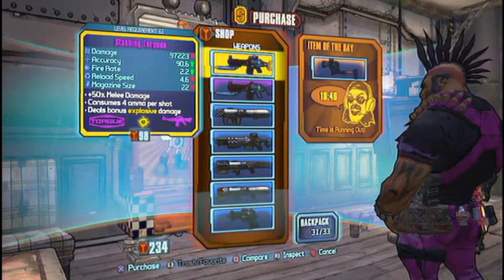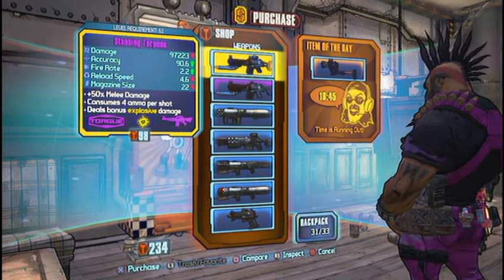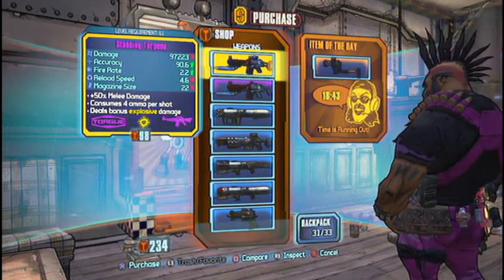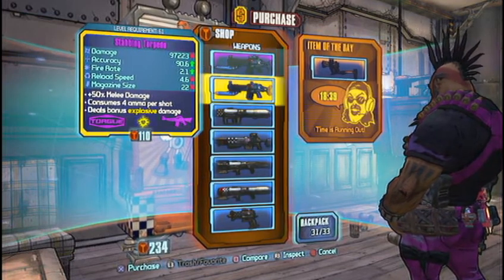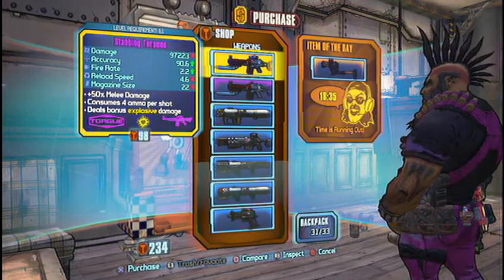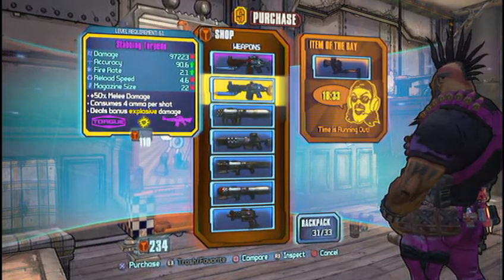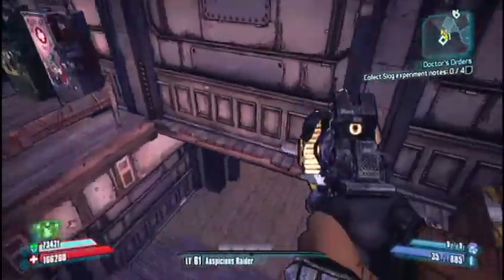Check this out — it costs less to get a Torg rifle, 12 Torg tokens less, to get 0.1 more fire rate. I learned that they're the exact same, maybe it's a different site or stock or something. That's weird, but that's not the point of this video.